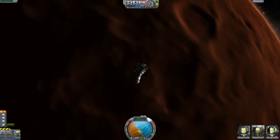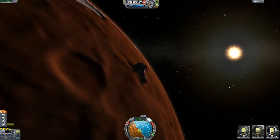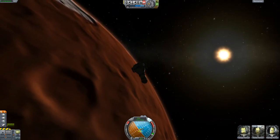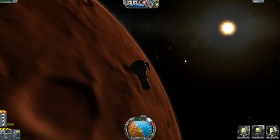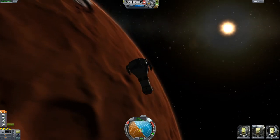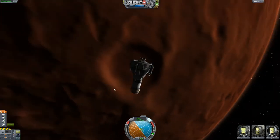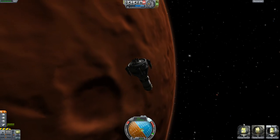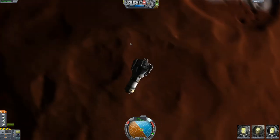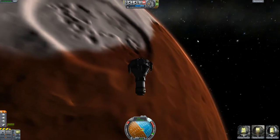I never really noticed the new Kerbal expressions, but it's interesting how they occasionally sort of talk amongst themselves. Of course you can't hear them, but it looks like they're talking. And now they're all looking around as if they're looking at the planet, or out the windows at space, or at the sun.